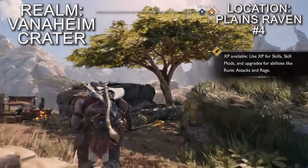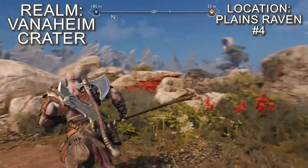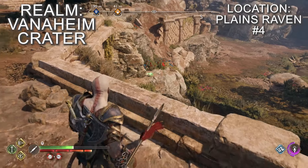Carry on through the rest of this western cave in the plains — you'll eventually climb up a wall and head down a path which leads to another shop, a mystic gateway and a celestial shrine. To find the next raven, look over to the other side of the wall you just climbed up and the raven will be sitting on the rocks.